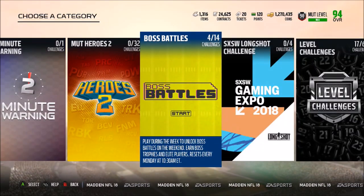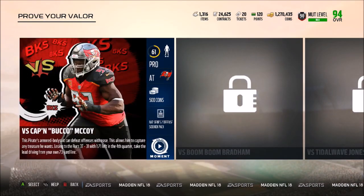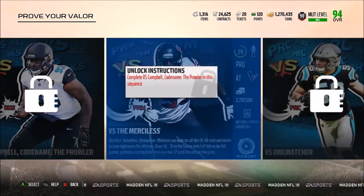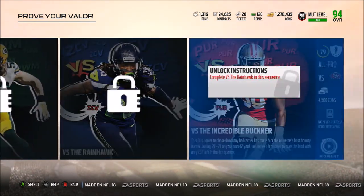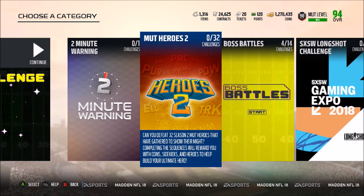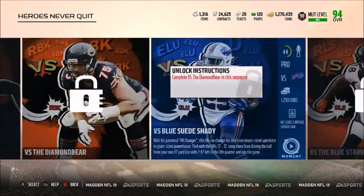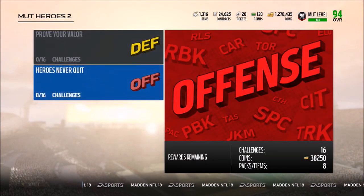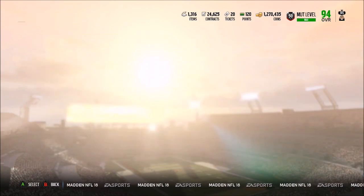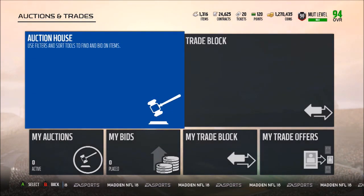That is crazy. For the Mud Heroes 2 solo challenges, you get yourself quite a few different things: a NAT Series 2 defensive sidekick pack, an offensive sidekick pack, a defensive sidekick pack, and a defensive hero fantasy pack. I think you actually get to earn yourself a free Mud Hero — I'm going to check Twitter because if that's true, that is definitely insane. I'm confused whether we get the full Mud Hero or just the 84 overall hero.